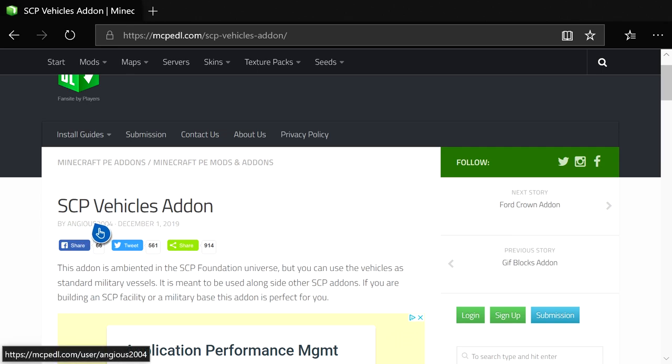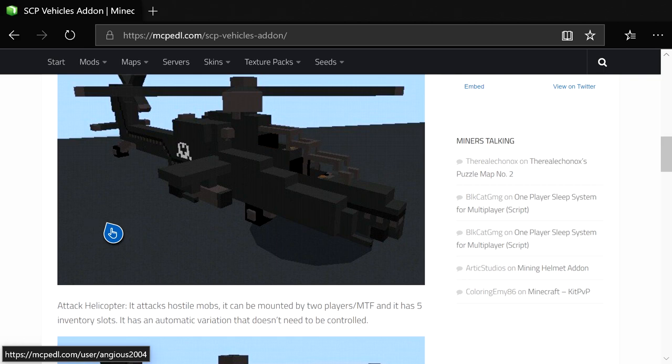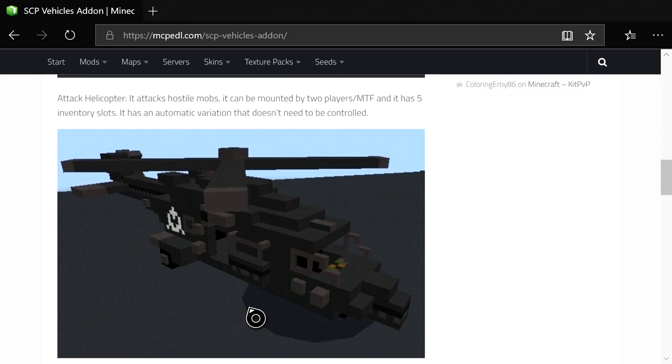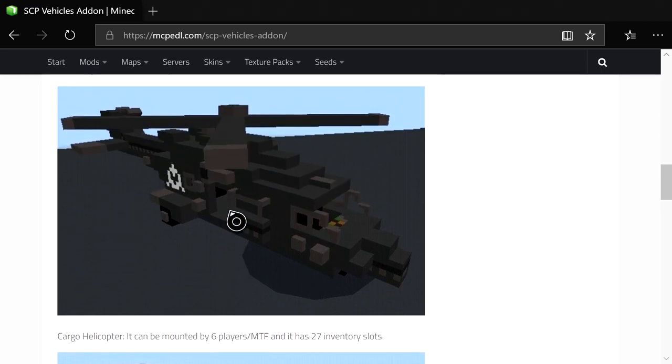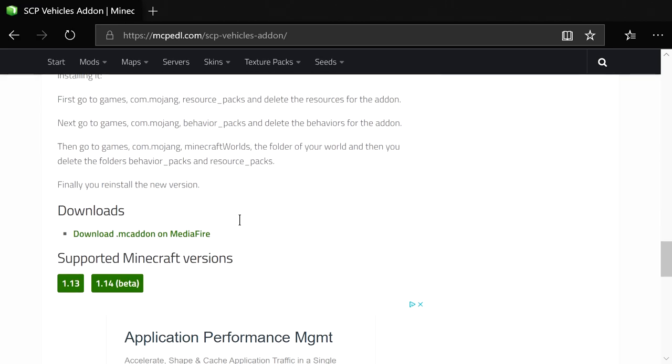Once you're on this URL, scroll down. Shout out to the person that made this, angius2004 — shout out to you for making this. You can see what you're installing: an attack helicopter, a cargo helicopter, a cargo truck. It's pretty cool. Scroll down to where it says downloads and press it — it should load up a MediaFire link.